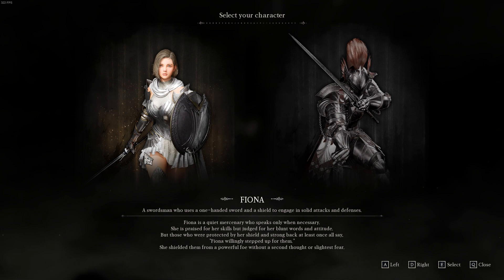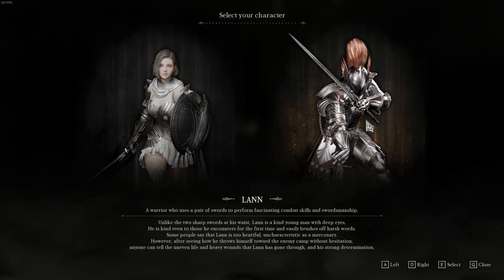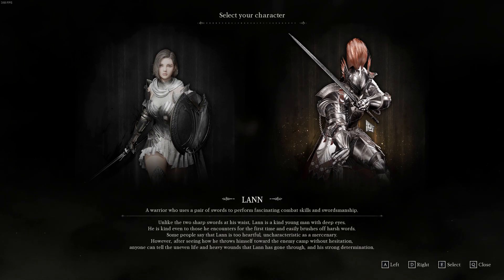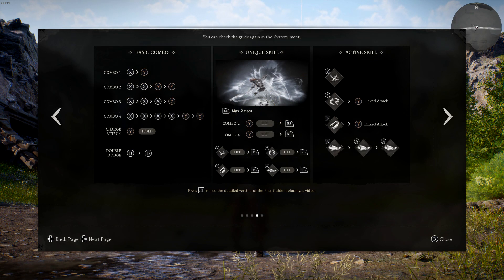During this demo, we were able to play as two different characters: Fiona, who uses a sword and shield, and Lon, who dual-wields swords. Each character has four different combos they can execute, four different active abilities, and a unique skill catered to each character's playstyle. Both characters play vastly different from each other. While neither one is the type of character I would like to play in these action RPG Souls-like type games, they were pretty fun once I did get the hang of them.